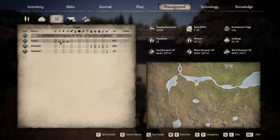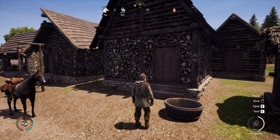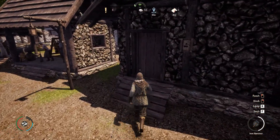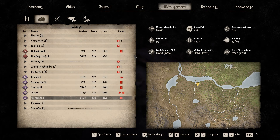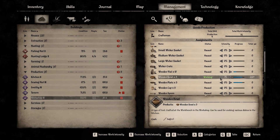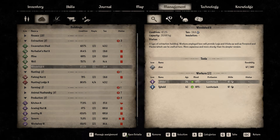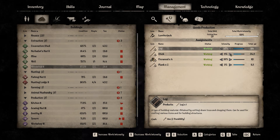I'll have to wait a season before that's harvested, but I have some backup cabbages inside of my food storage. So we've got cabbages growing, we've got meat, now we need to make bowls. That's inside of here — let's go to the workshop and scroll down to bowl and produce bowl. Wooden bowls require logs, so we're going to have to go to our extraction and to the woodshed and make sure we're producing logs, which we are.